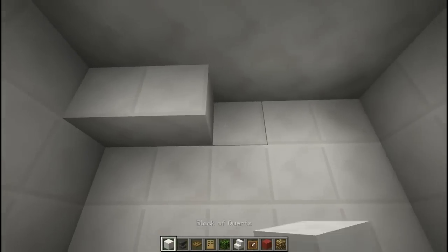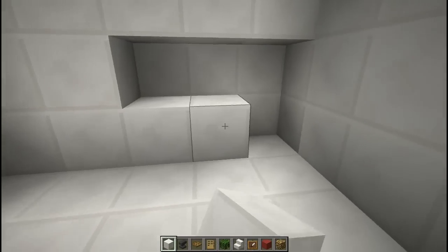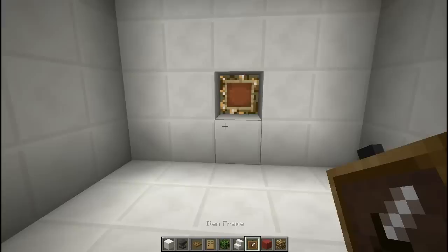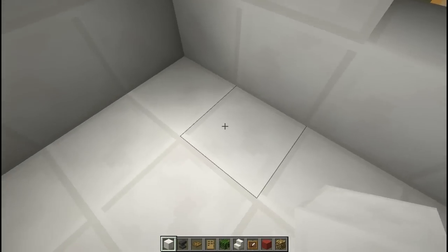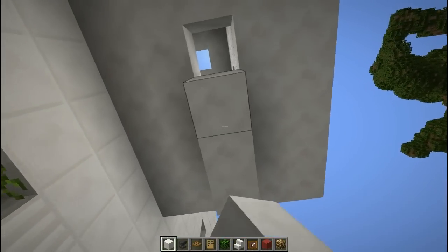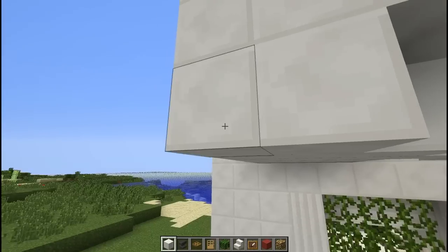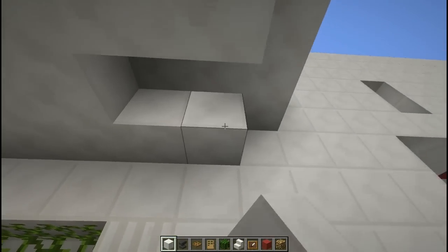We want to cover this wall here as well, and we're just going to leave a single hole right there. We're going to put glowstone and then an item frame. Then we're going to punch out the floor right along here and drop it down by one, then go ahead and even it out so it doesn't look funny when we go to finish up the house.